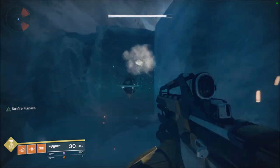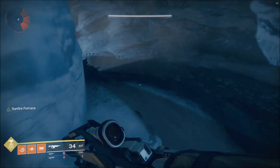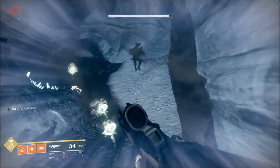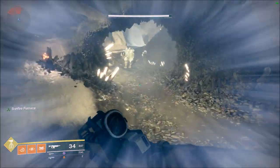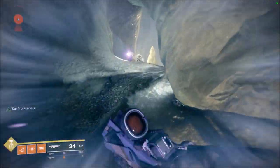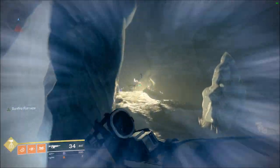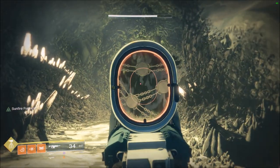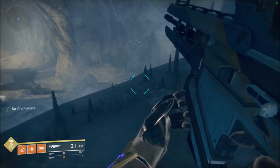This is number 19. Note: you only get the vehicle if you have 45 memories, so you need all of them. Now I'll show you number 20 in the override — I forgot to even say it. Just continue into the cave and all the way up until you see this locked Hive area, and then you see it right there — number 20.